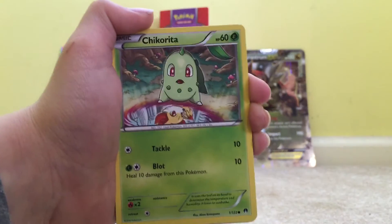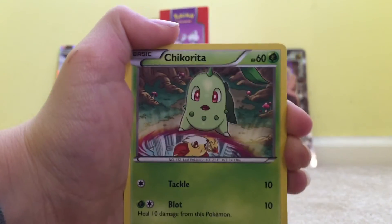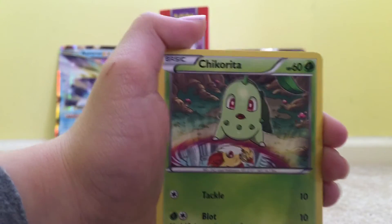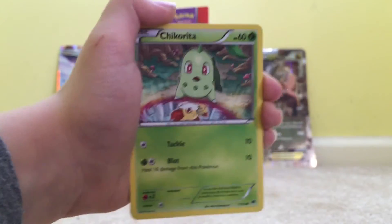A Chikorita. I think that this art is really strange, because it's looking through a hole, and it's seeing a Fennekin. It's really strange.